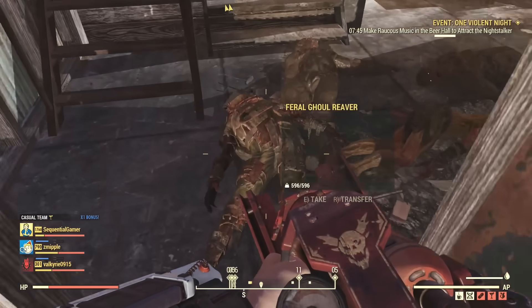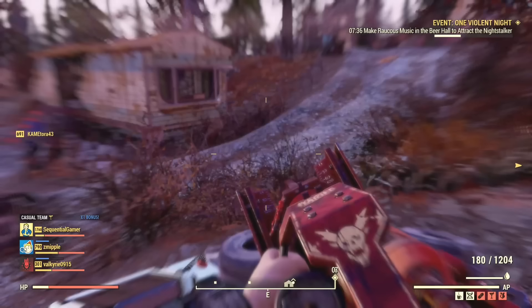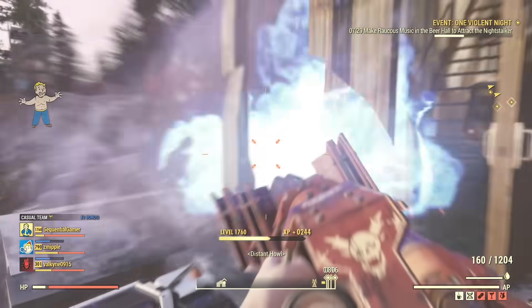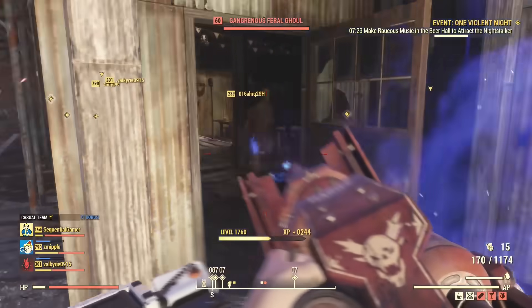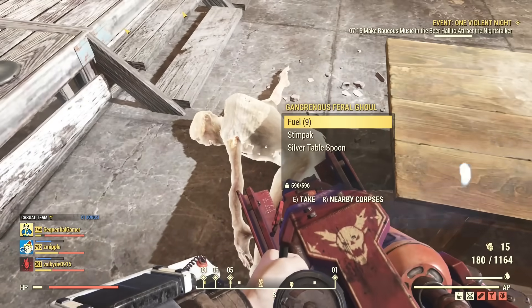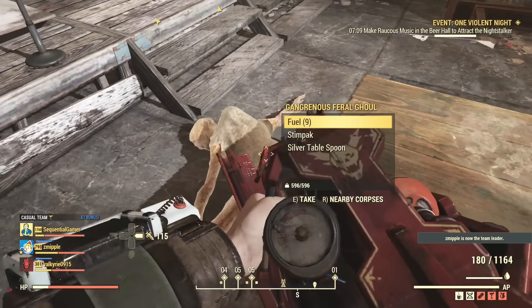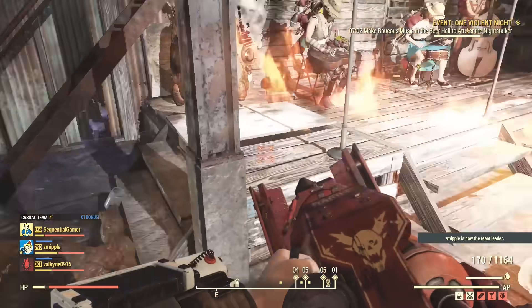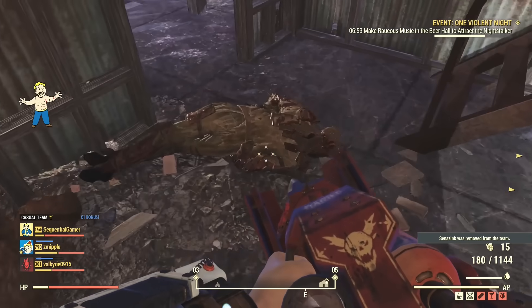Another thing people have been reporting is that bodies disappear during events. It looks like the system gets overloaded and bodies start to disappear. The people who reported it were talking about Radiation Rumble, which is a fairly busy event. Apparently the issue is that when you kill an enemy, after about 20 seconds the body just disappears. Normally during an event, bodies remain and you can loot them at your leisure.